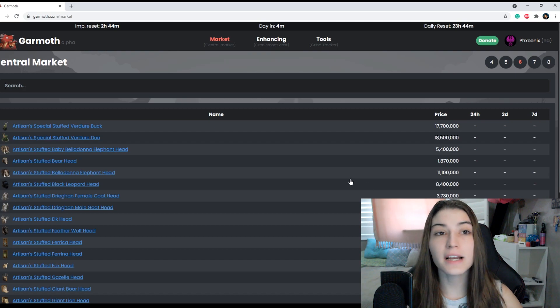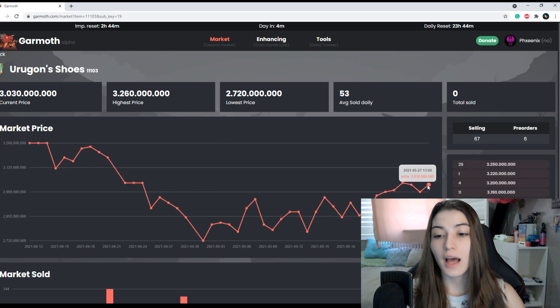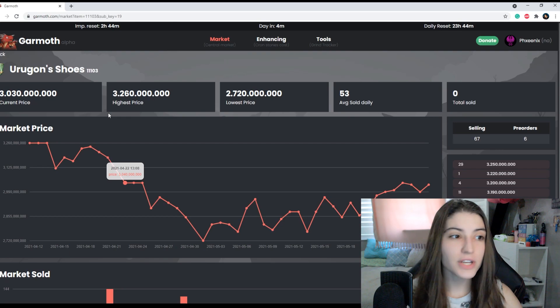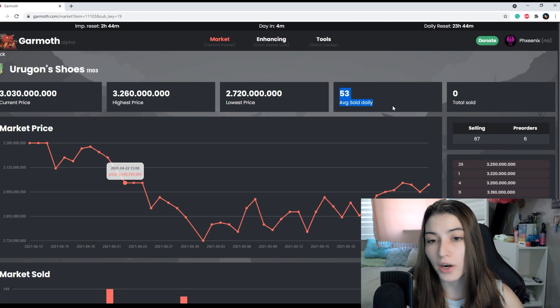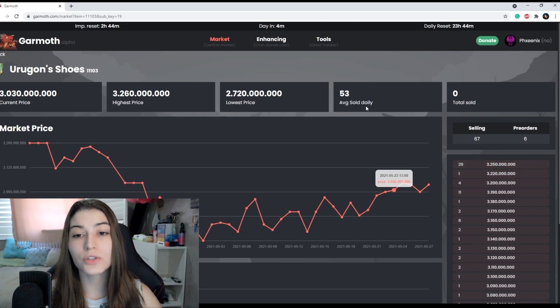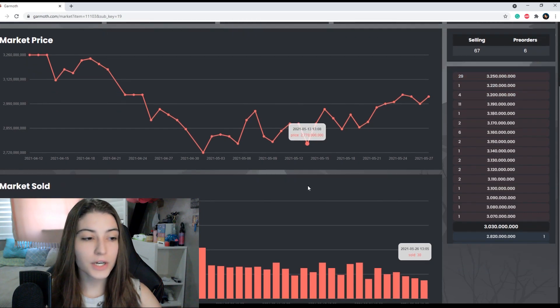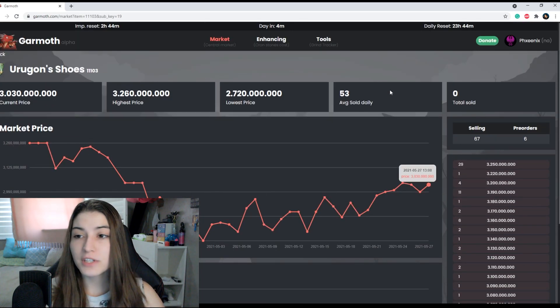All of the prices here are updated every two hours; however, when you click on an item, the prices are updated at that exact moment. The cool thing about this central market page is that you can see the current price, the highest price, the lowest price, and the average sold daily. This is my favorite part of this feature — if you have pre-orders out, it can be very helpful to know how many are sold on average every day, so you can estimate how long you'll be waiting. You can see all the items selling, all the pre-orders, and the volume traded per day for roughly a month.